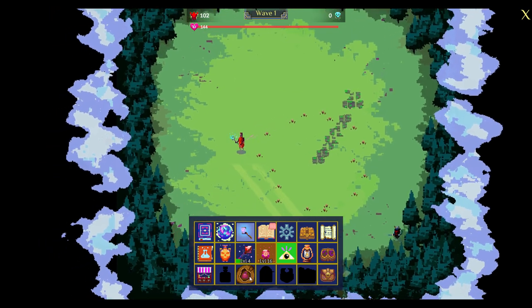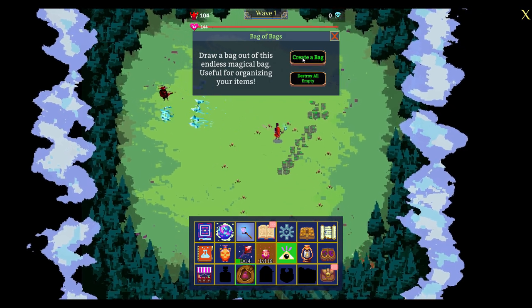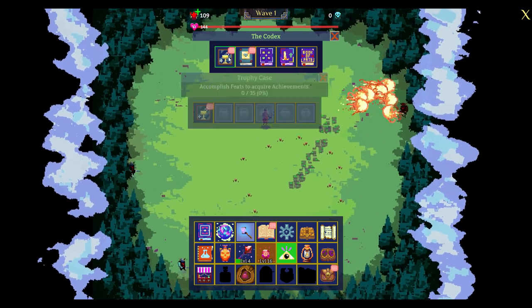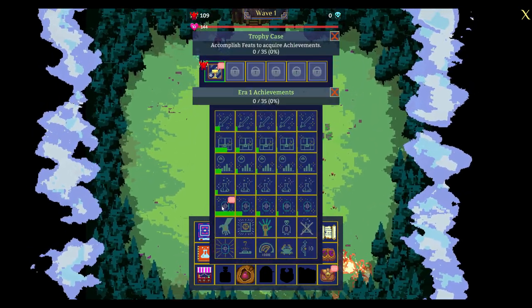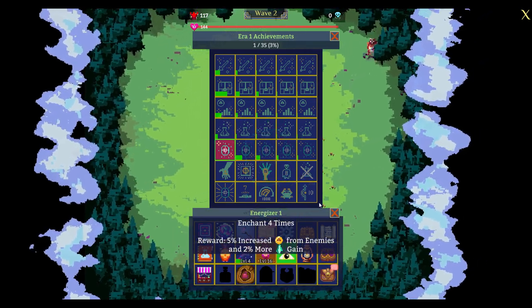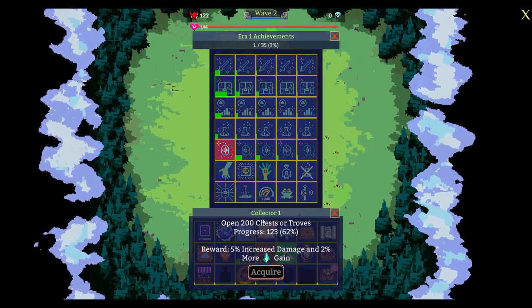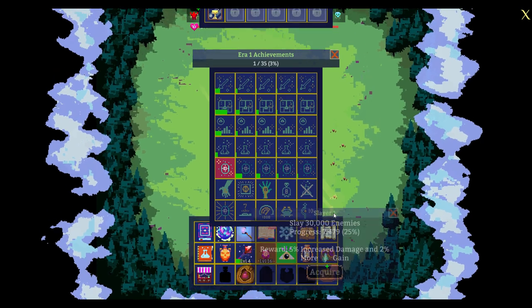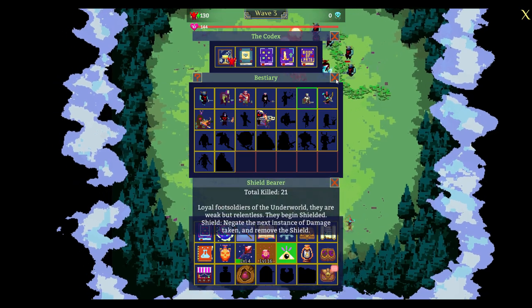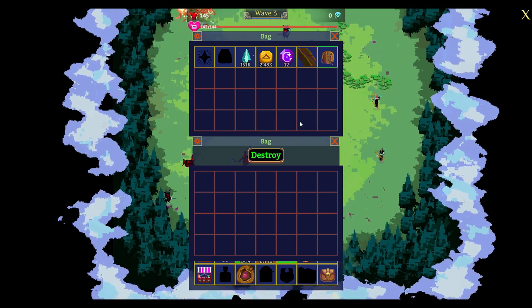Bag — bag in a bag. I can create a bag and it would appear in my bag, so within my bag I have a bag, for more storage space. Instead of having multiple bags or multiple tabs, I guess they went with this. Interesting. And that's my first achievement ever. Achievements are important to increase the number of time shards I get so I can kindle and get out of here one day. Once again, it seems to be a second layer of prestige — eras. I'm in era one and I'm going to get to era two.